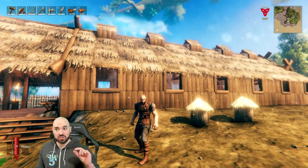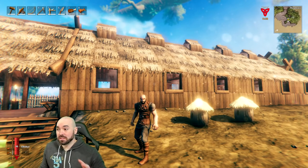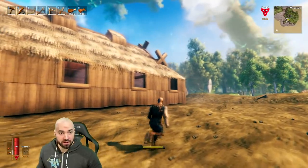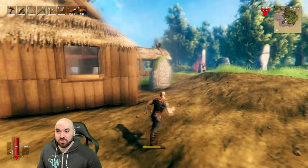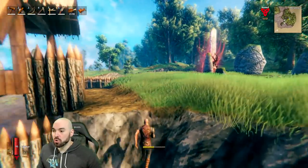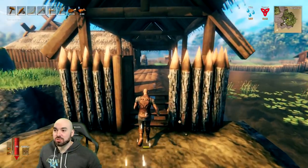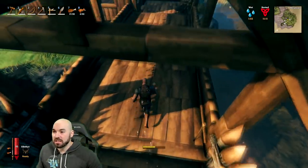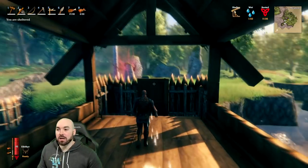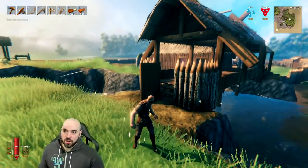Now we were talking about storms a little while ago, and storms in this game will actually damage your stuff. We didn't know that at first, and this might blow your mind because you might not know it as well. But if you leave things exposed to the weather, say this flooring, it'll damage over time unless it's protected. And a structure that qualifies as protecting it is a roof.